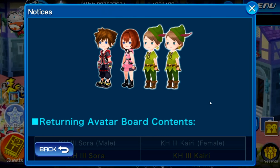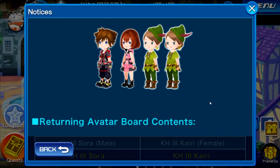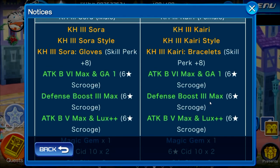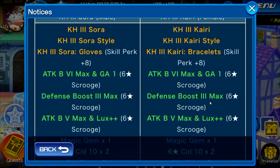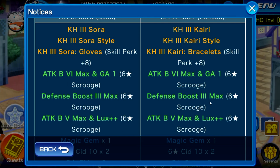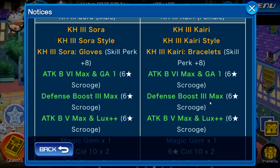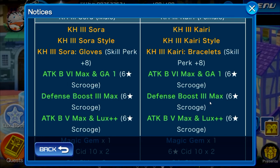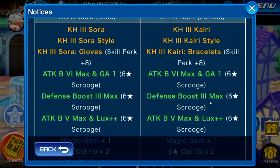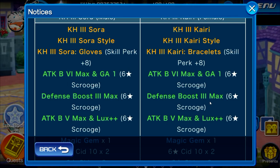Next, let's talk about the VIP stuff. This week we have some previous avatar boards making a return, such as the Kingdom Hearts 3 outfits for Sora and Kairi as well as Peter Pan. Thankfully, these avatar boards are only 1,500 jewels this time, which is actually kind of a deal. They come with some decent stuff — attack boost 6 max, in-gauge 1, defense boost 3 max, and lux plus plus is absolutely fantastic. If you don't already have the Kingdom Hearts 3 Sora or Kairi outfits, I'd highly recommend trying to get them if you have enough jewels.